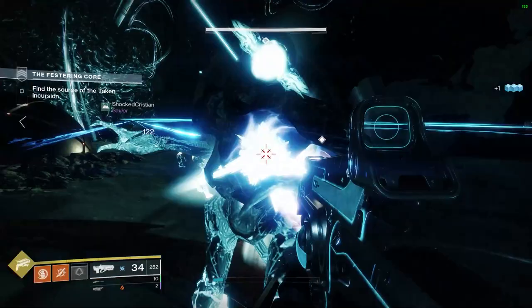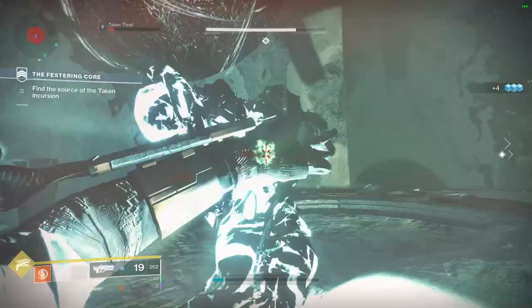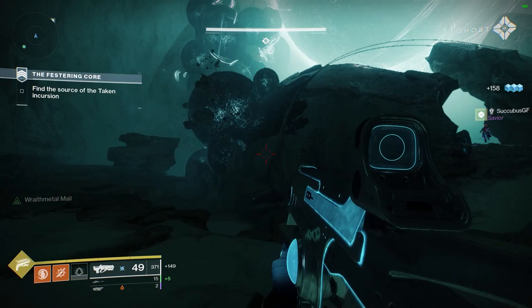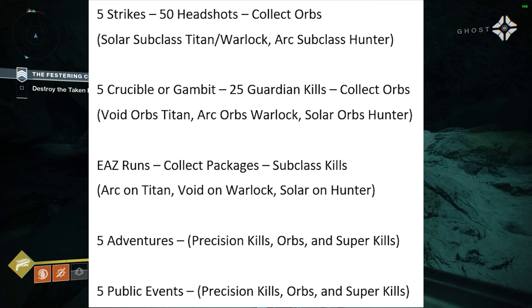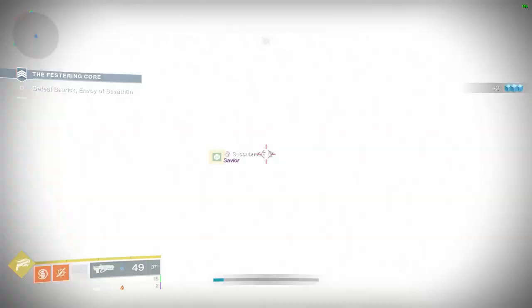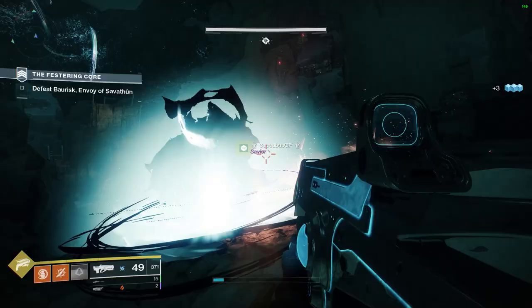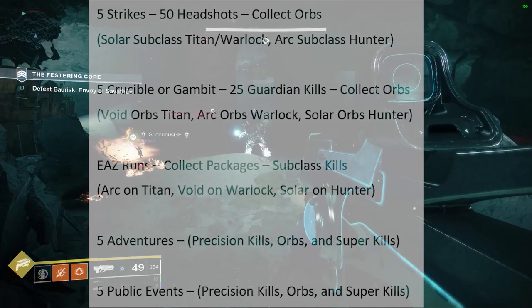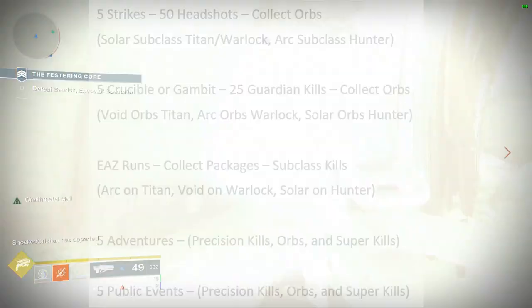When upgrading your green set of armor, pretty much across all classes you're going to have generally the same objectives — you just need to use different subclasses depending on what you're playing. Starting with the most efficient route, you're going to need to do five strikes, get 50 headshots or precision kills, and collect elemental orbs. If you're playing Titan or Warlock, use a solar subclass. If you're a Hunter, use arc.